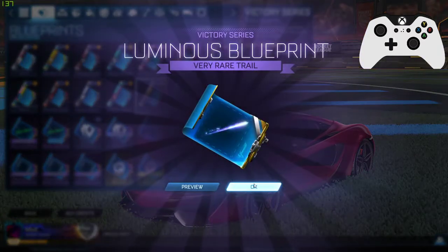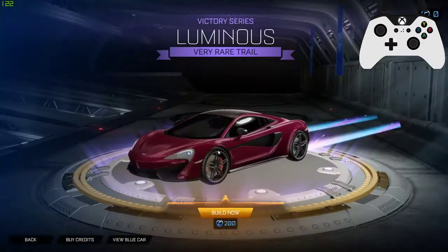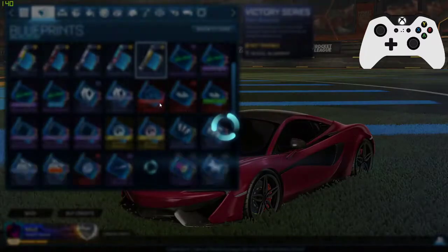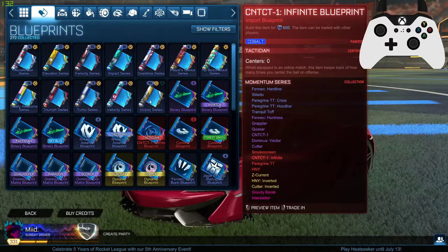Let's open this luminous. Let me click down here real quick. What was in this crate? Jaguar, Dominus, the Merc, Athena, toon sketch, Tsunami beam, and then we got the Trigon tuned. I want that storm watch — if I can get that storm watch, that'd be nice.